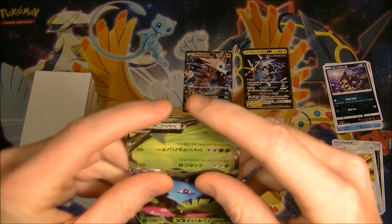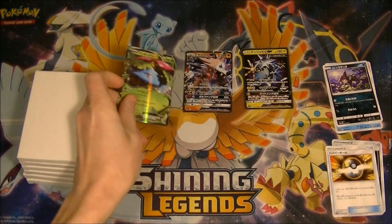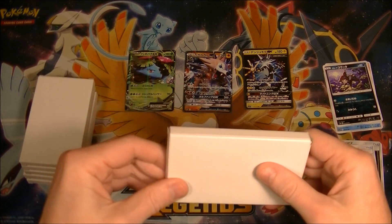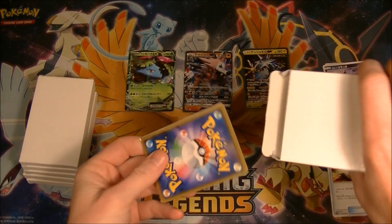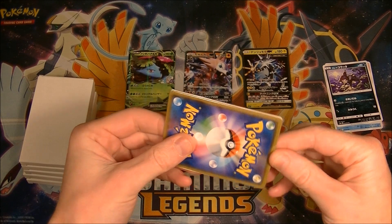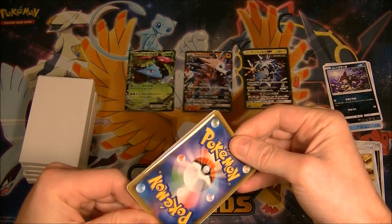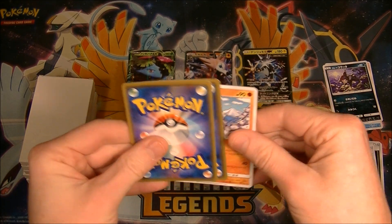Anyone else choose Bulbasaur as their Gen 1 starter? I had Pokemon Blue on the Gameboy and Bulbasaur was my boy. I still stand by him even though I think that was the easiest option — there was a rock gym at the start so it was the easy default choice, which I didn't realize at the time. But I still like Bulbasaur, he's sassy, he's got a bit of attitude.